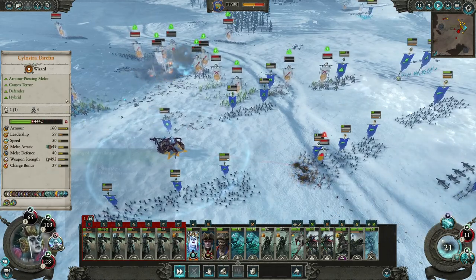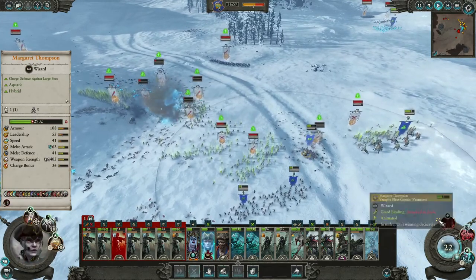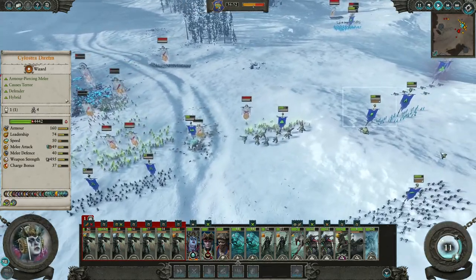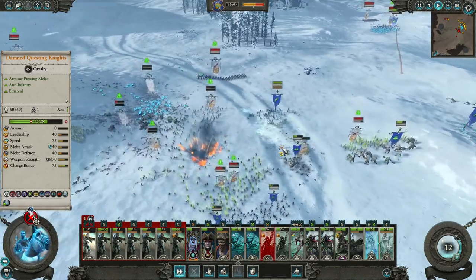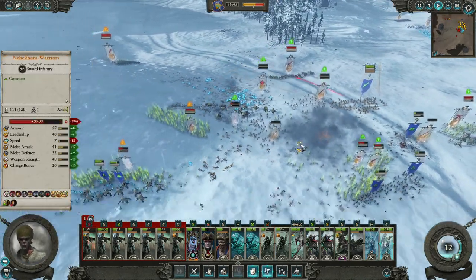And there is the damn Ushabti - I hate you Ushabti! Get out there, send you in there because you don't have much to do there. Shoot you - put your guard mode.